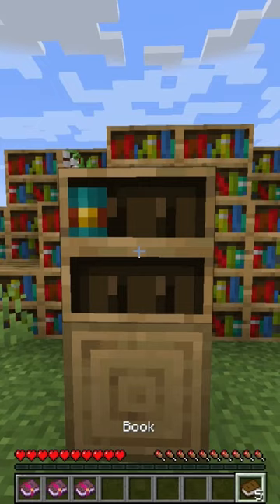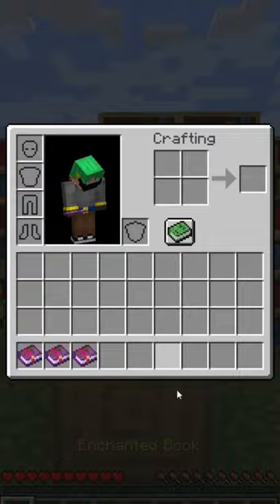First things first, fill this up all the way with something — doesn't matter what it is, just fill it up. Then go ahead and grab one of your enchanted books and use it on the bookshelf.